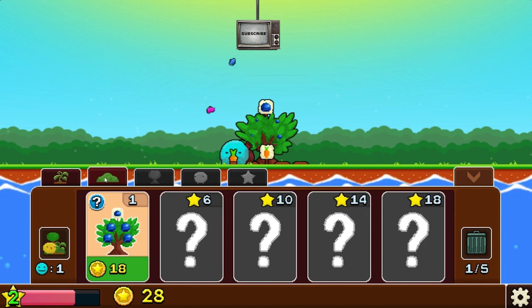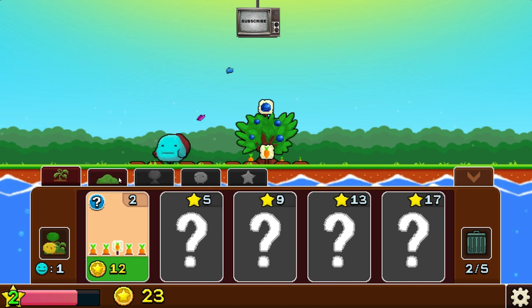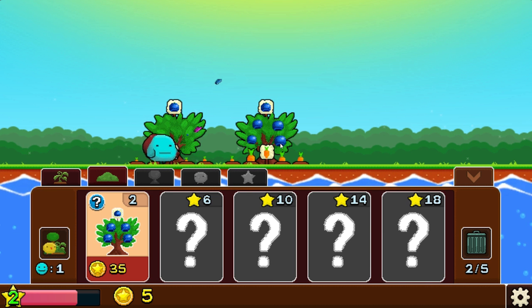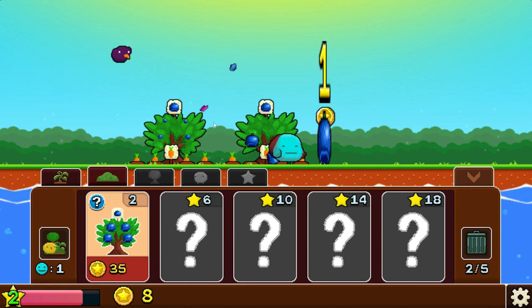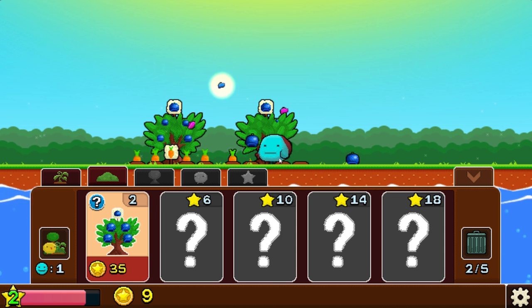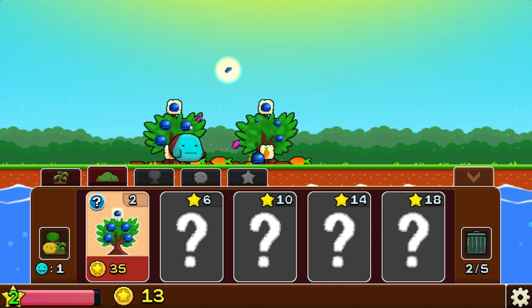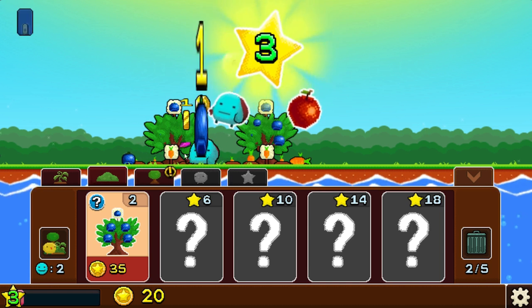Right, 28 in the bank — let's get another carrot patch up and some more blueberries. Pretty good stuff. There's an in-depth strategy going on here whereby — clear off, bird — you keep clicking stuff and making a bit more cash.